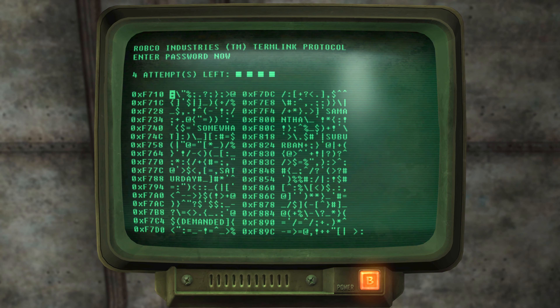You should now have a better understanding of how to hack terminals in Fallout New Vegas. You may also be interested in how to reverse pickpocket NPCs, which gives you access to armors you might otherwise not be able to get. Click on the video on screen now to learn more.